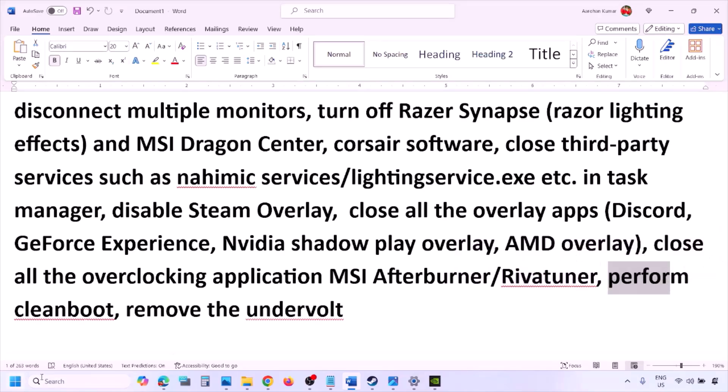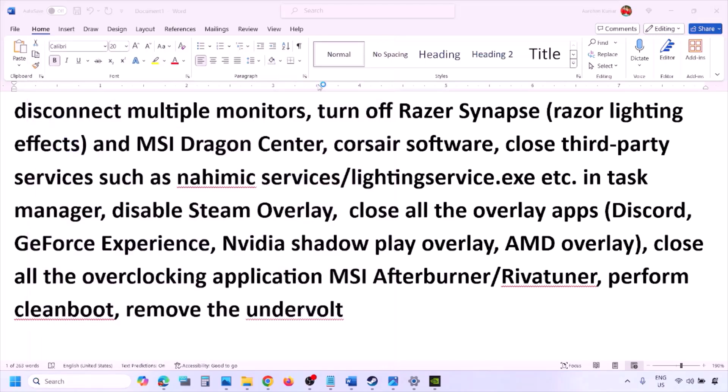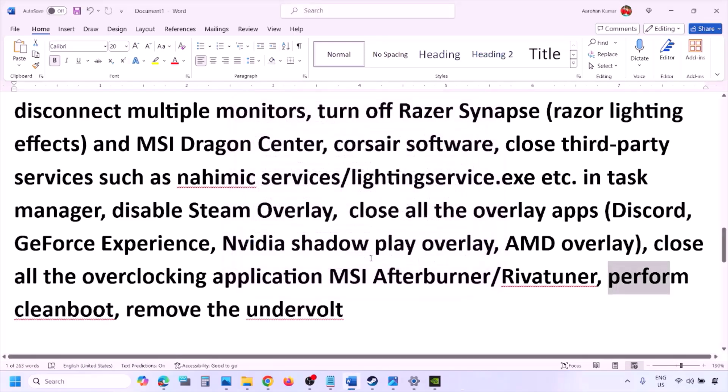Perform a clean boot. Type 'System Configuration' in the Windows search box, go to the Services tab, check 'Hide All Microsoft Services,' then click Disable All. Click Apply, then OK. When prompted, restart your computer and then launch the game. Also, if you have undervolted your computer, remove the undervolt and then launch the game.